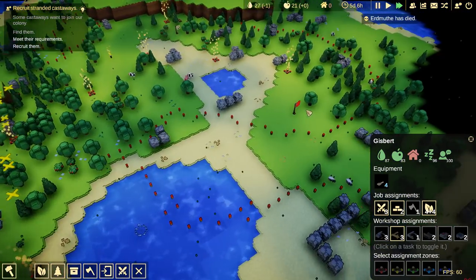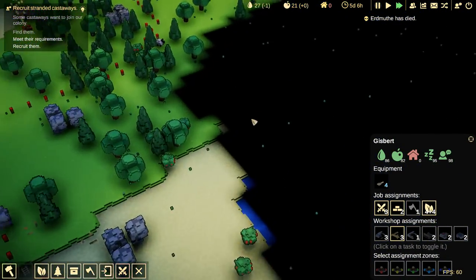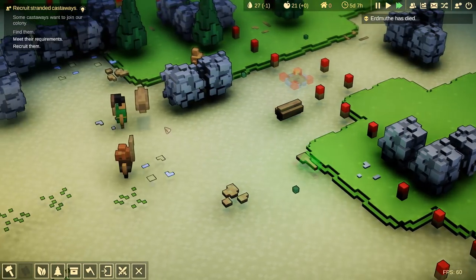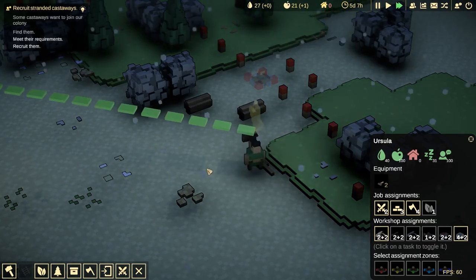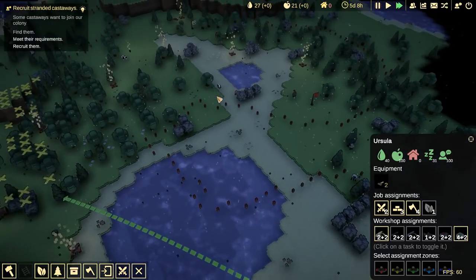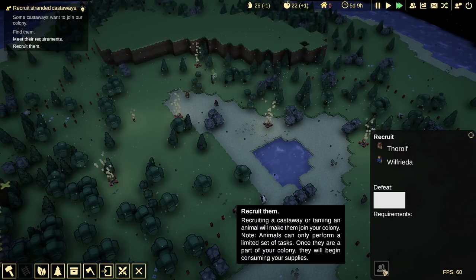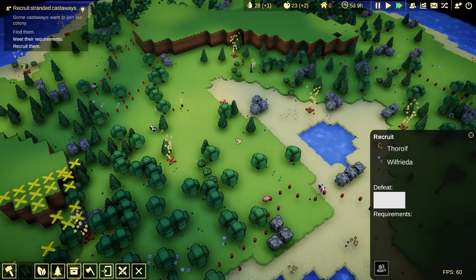You have workshops set up. Erdmuth — what happened? The slime killed you? Hey, get that slime! Get that blinky slime! I don't know what just happened. Erdmuth, you're so new and I didn't even get to meet you. So we can replace Erdmuth with Ilfreda and Thorulf. Oh well, I did it. Maybe we can recruit them if it wasn't a bit of a broken demo.